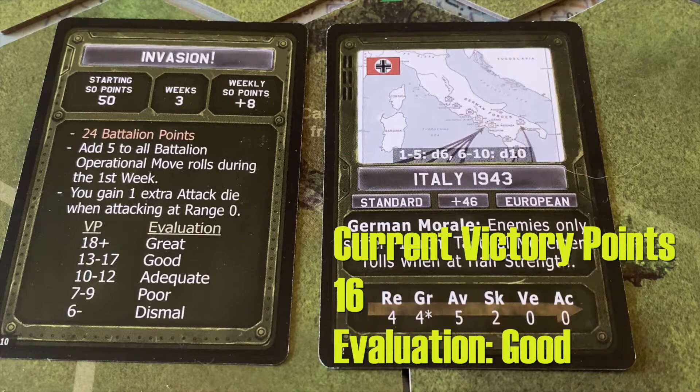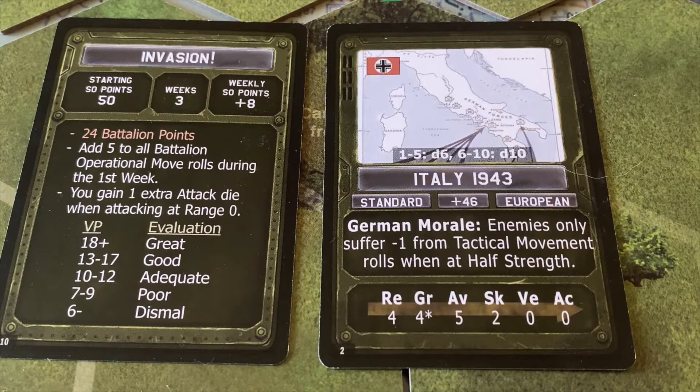Here's a quick reminder of what's at stake in this battle. We've currently got 16 points in our campaign, which gives us a good evaluation. To get a great evaluation, we have to wipe out this small tank force. To do that, we have to finish off at least three of the armored cars that are left here. If we can do that, we'd get three victory points, which would give us 19 points and a great evaluation for the campaign.